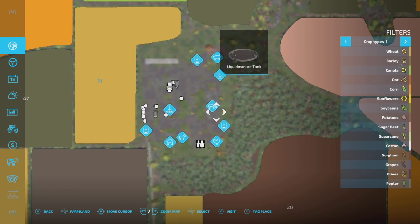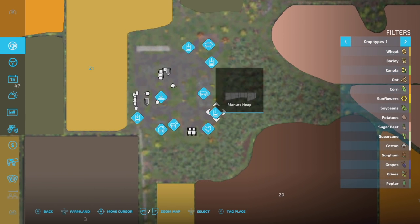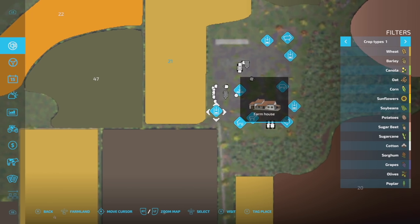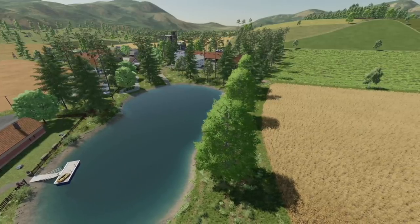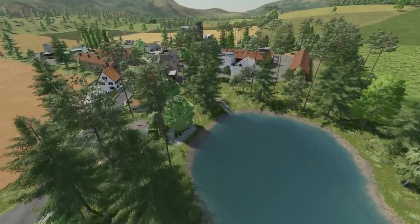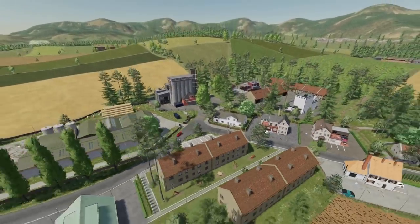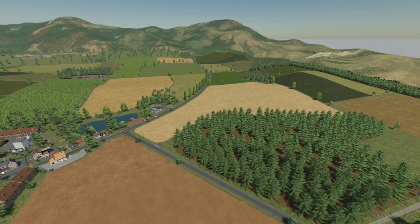We've also got a manure heap, liquid manure tank, a cow barn, large pigsty, another manure heap, chicken coop, horse barn, farmhouse, water tank, and even a silo on your main farm. It is very busy — there's a lot of really cool stuff going on with this map.